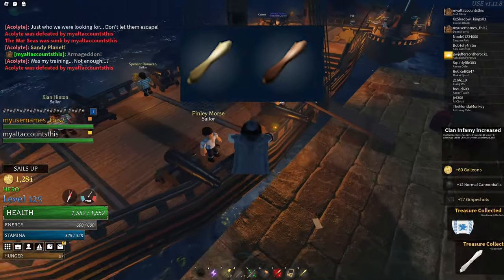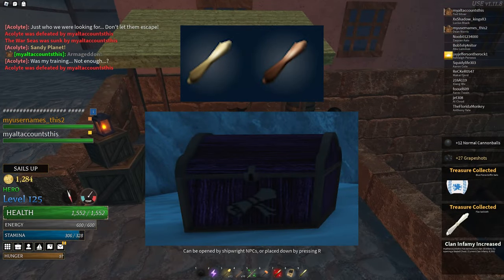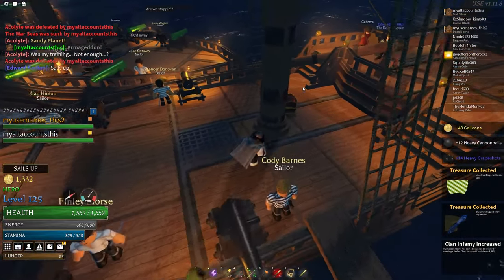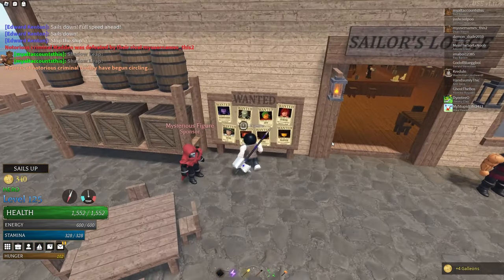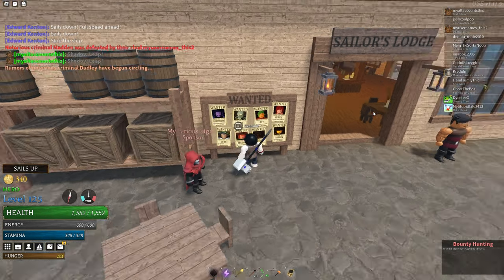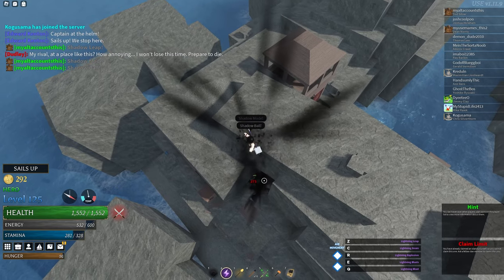Normally, you can find Treasure Charts from Scroll Chests. However, this is RNG-dependent and unreliable, but there is another way. By defeating Rivals, you can get a rare treasure chart or sometimes even an exotic or legendary one. These charts have more stages, but better loot at the end.